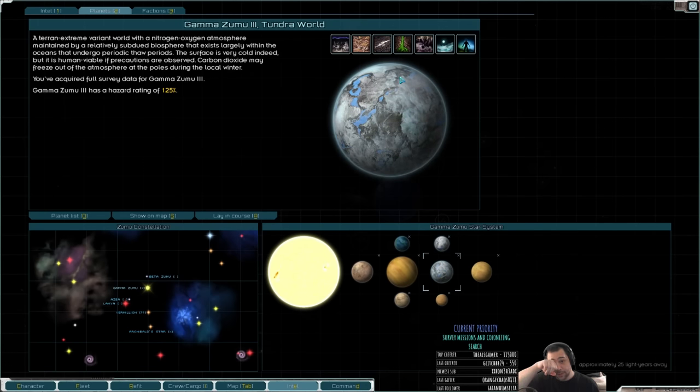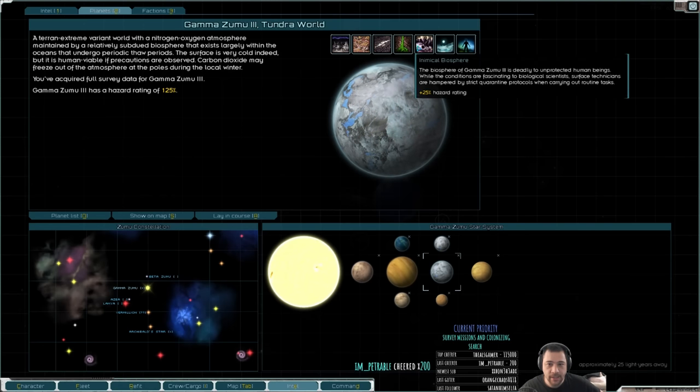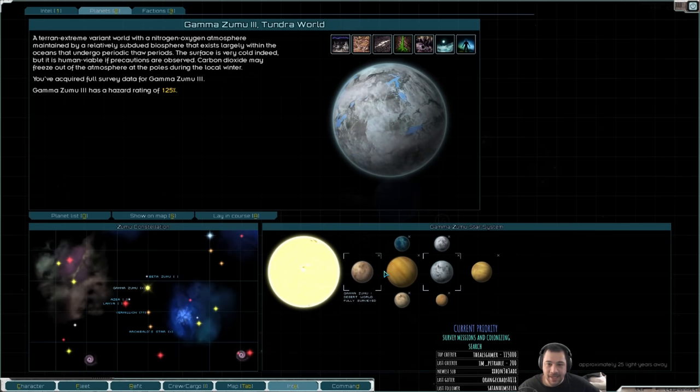Gamma Zumu's third tundra world I could do soil nanites on, but it's pretty poor farmland and also a not-great biosphere. So farming in this solar system is less than ideal.